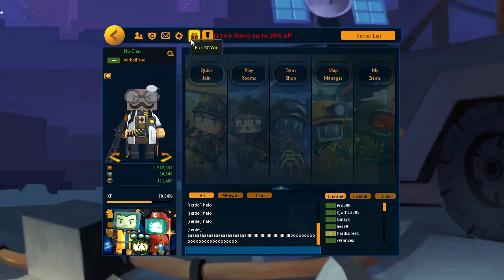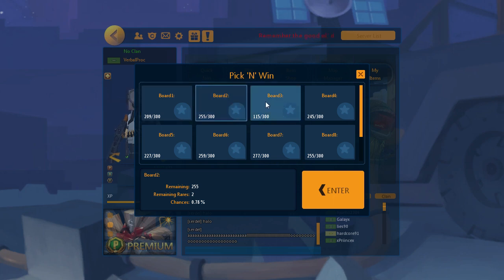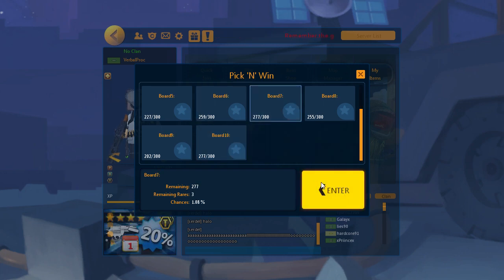Click the gift icon in the top left and you will be presented with a choice of boards on which to play. Clicking a board will allow you to see how many rare items are remaining. Select a board and start uncovering those tiles.